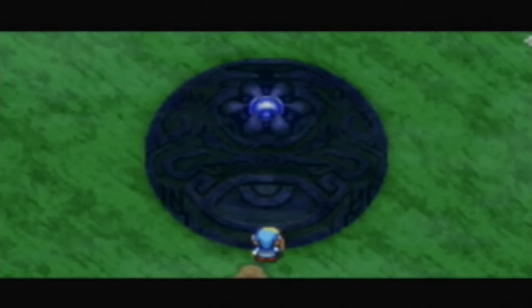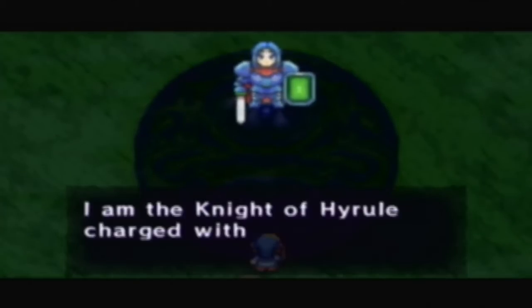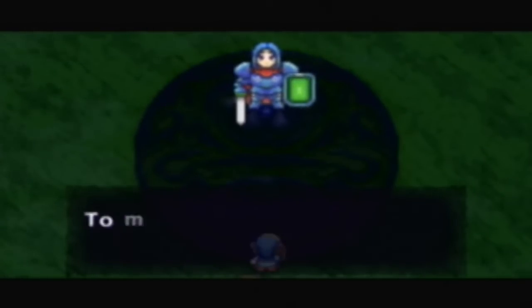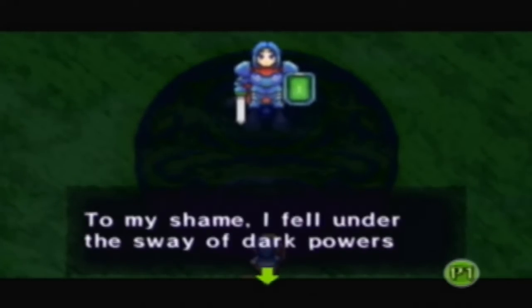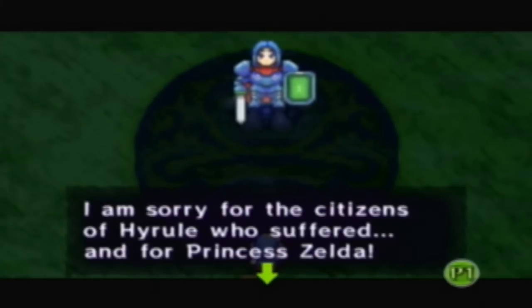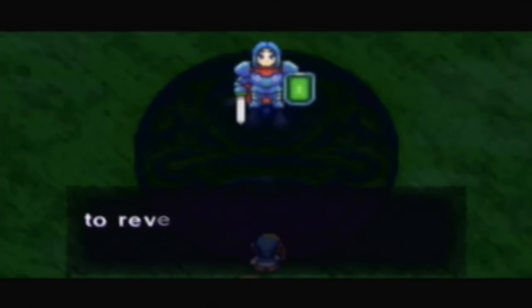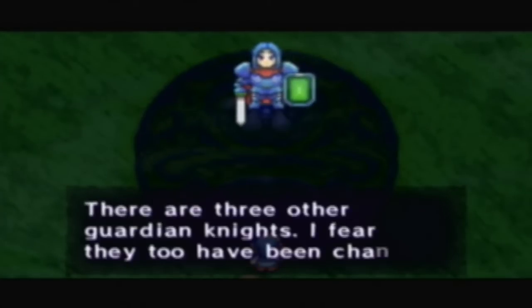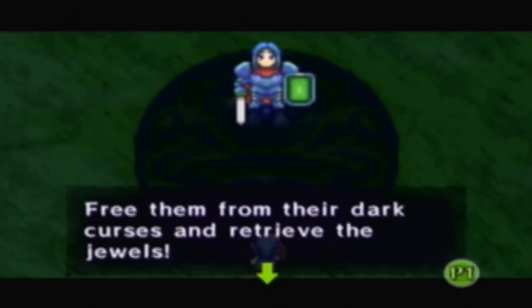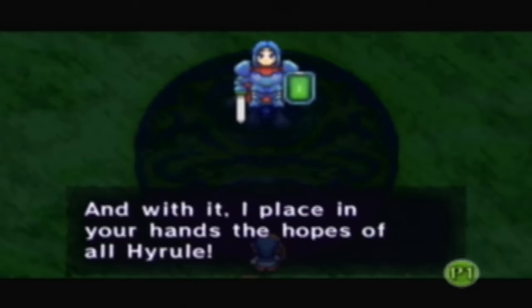And that reveals itself to be a Hyrule Guard. 'I'm the Knight of Hyrule, charged with guarding the Blue Royal Jewel. To my shame, I fell under the sway of dark powers and was transformed into a base creature of magic. The jewel was also cursed, and it became a portal to the dark world. I'm sorry for the citizens of Hyrule who suffered, and for Princess Zelda. I trust that you are going to the realm of heavens and the Palace of Winds. However, you must first gather the Royal Jewels to reveal the path to the Tower of the Winds. There are three other Guardian Knights — I fear they too have been changed. Free them from their dark curses and retrieve the jewels. The light must return to Hyrule. I entrust you with the Blue Royal Jewel, and with it, I place in your hands the hopes of all of Hyrule.'